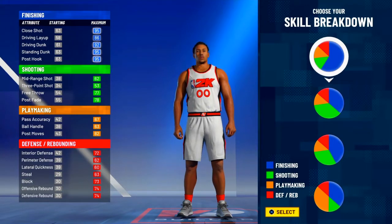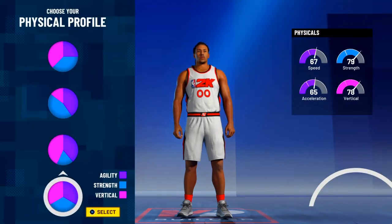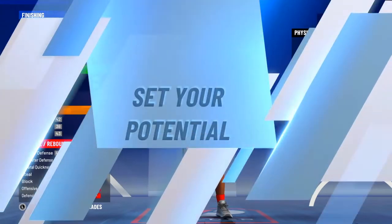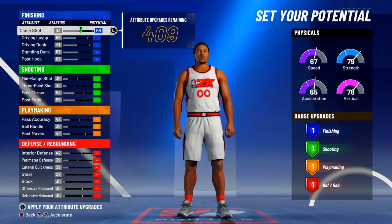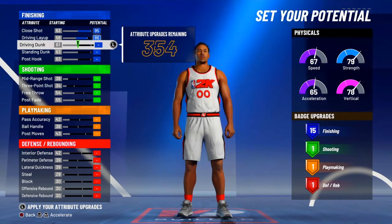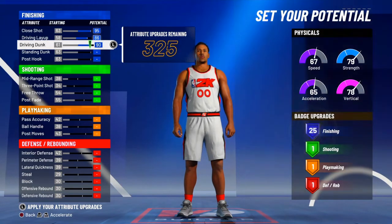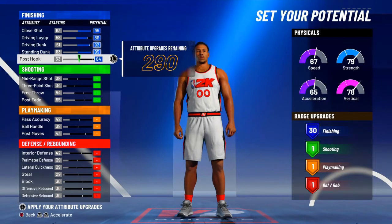Just pick all blue — all blue, all finishing. I'm gonna go with the balance pie going all the way at the bottom. You can go for a high speed on this build, but since we're playing center we're gonna go for high strength and high vert. Just max out your finishing, but put the post hook at an 86 and you're still gonna get 30 badges.